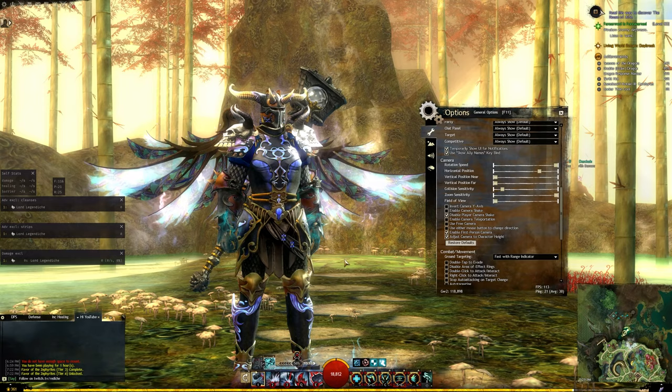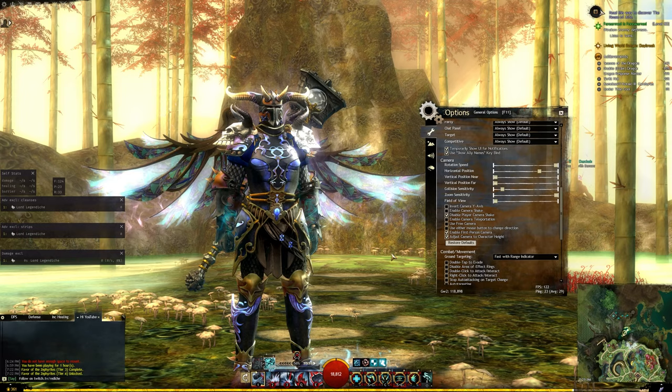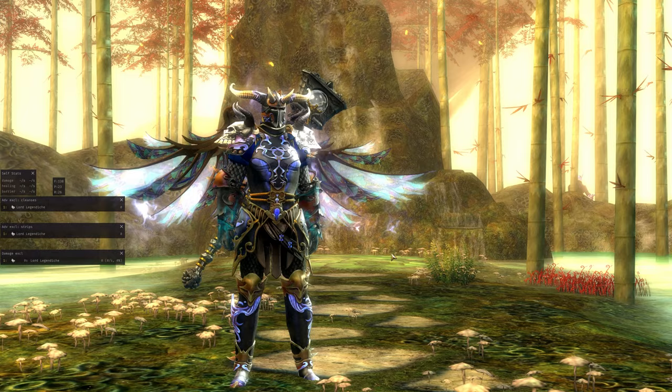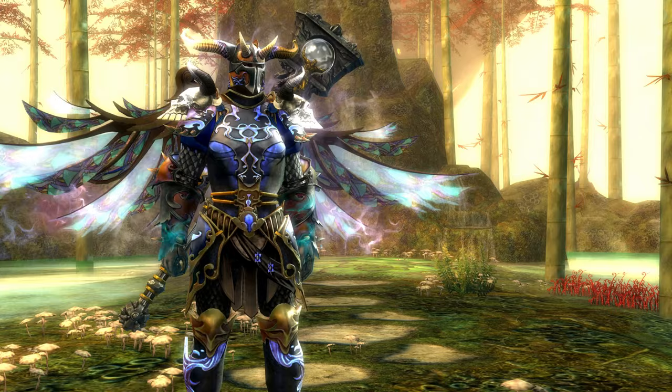Before you can take your screenshot, there is one absolute key thing to remember: you have to turn off your UI. We want to see your character, not your minimap after all. To turn off your UI, simply press Ctrl+Shift+H at the same time. If you're using something like ArcDPS, you have to hide that too, which is done by pressing Alt+Shift+H. Now you can take your screenshot, and once you're done you simply turn on your UI and ArcDPS again by using the same key combinations one more time.